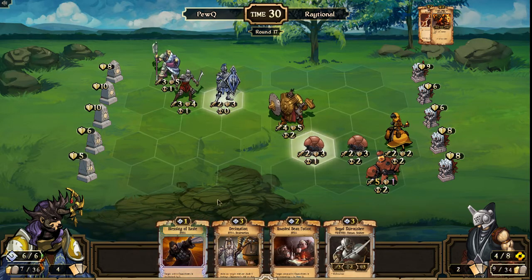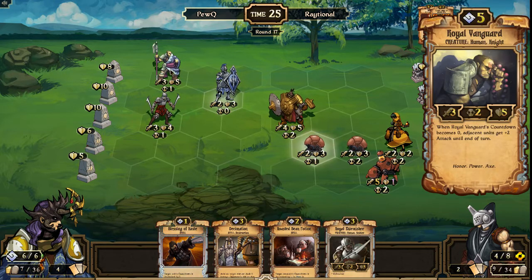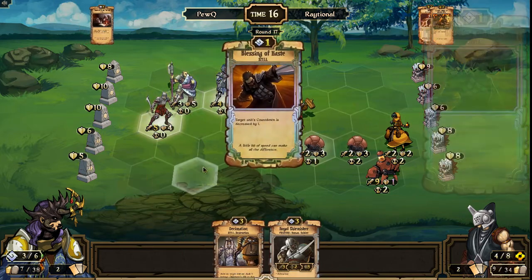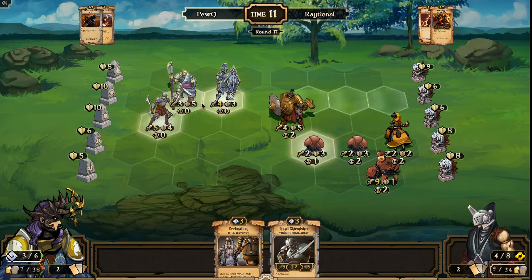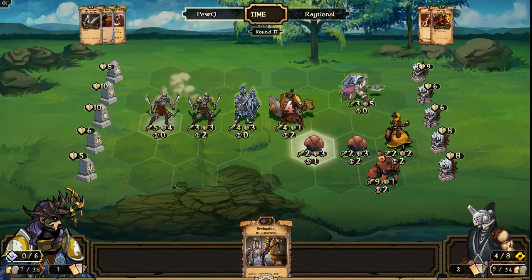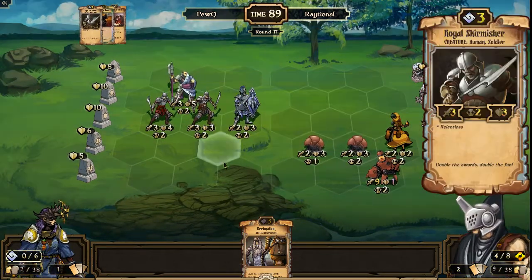PewQ gets rid of his unique unit, up to six resources now. Lots of tricks are going to be coming. Note the Royal Vanguard is one countdown away from triggering everybody, so we could see double countdown manipulation and a lot of damage dealt. Roasted Bean Potion and Blessing of Haste in hand — Royal Vanguard could double move if he wants, and that could actually take out this entire row. But instead he's content just to deal some idle damage, solidify his board position, and play out another Royal Skirmisher.